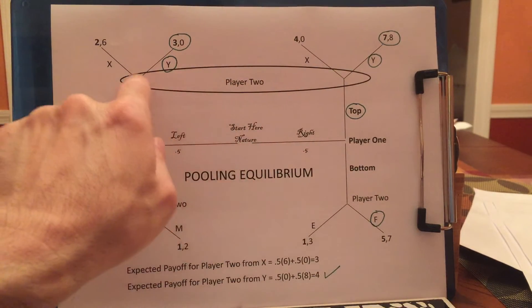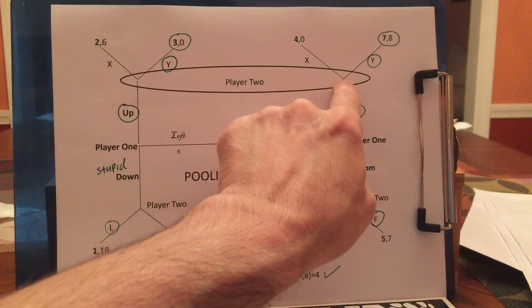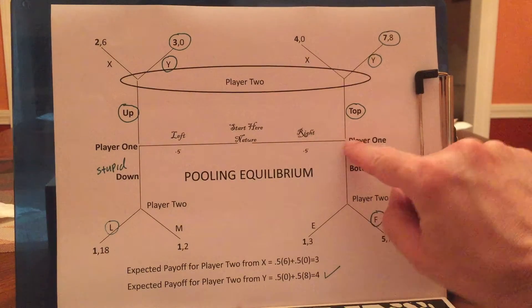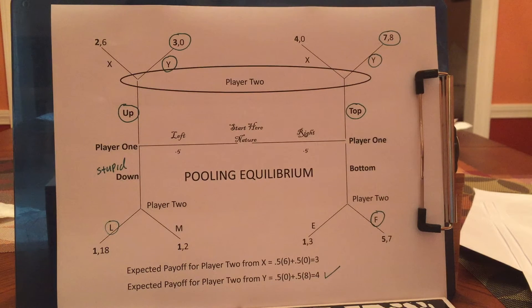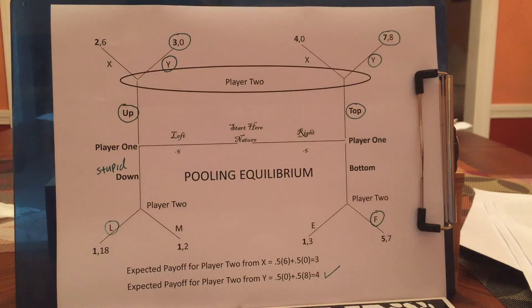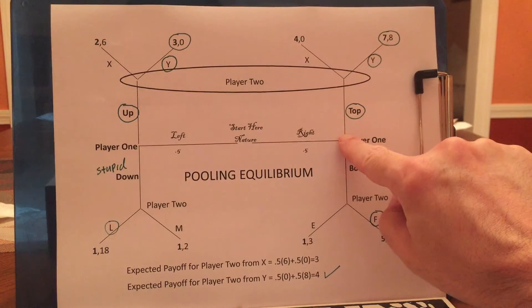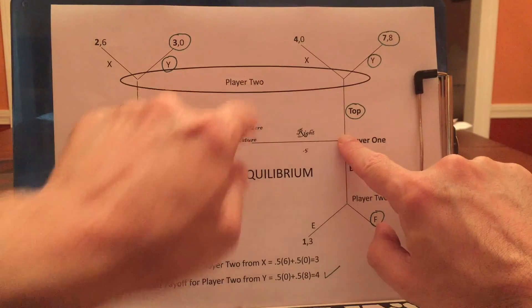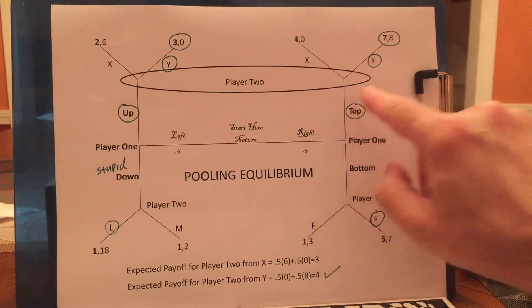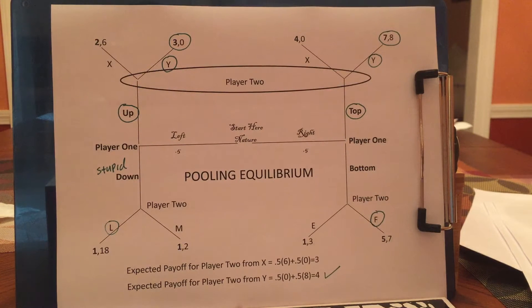Player 2 will say: if I knew I was here, I'd want X because 6 is better than 0. If I knew I was here, I'd want Y. So player 2 doesn't know what he would do until he figures out what player 1, if he's a righty, is going to do. So what we need to do, if we can't figure out everything, is start taking guesses. We know certain things already. What we haven't yet determined is what player 1 will do here and what player 2 will do if he's up here. There is an equilibrium where player 2 picks Y and player 1, if he's a righty, picks top — although it's not the only equilibrium.